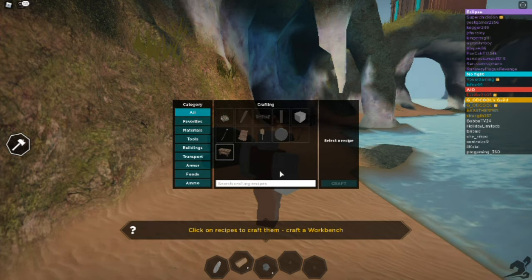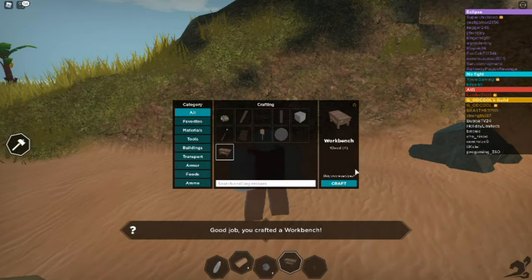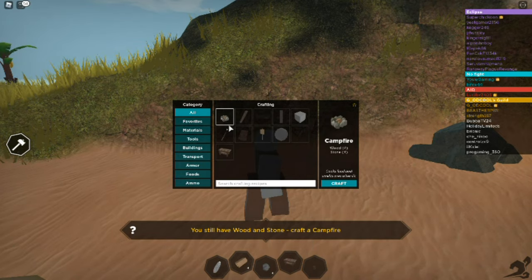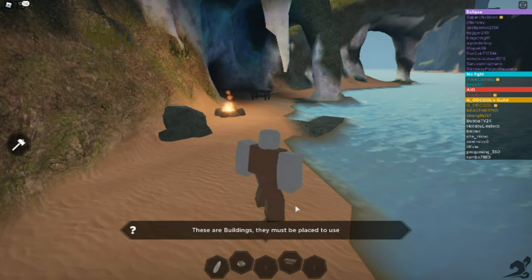These are crafting recipes. Click on the recipes, craft a workbench. We crafted a workbench, here it is. You still have wood and stone — craft a campfire. These are buildings, they must be placed to use.